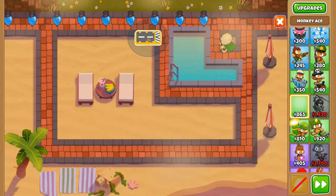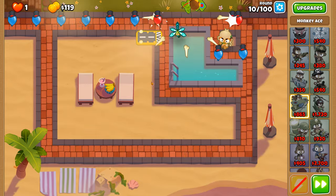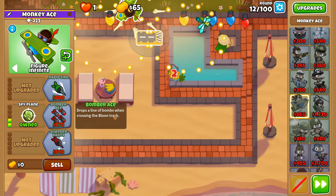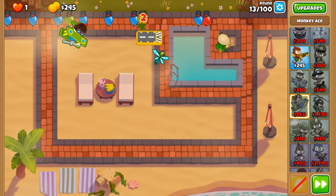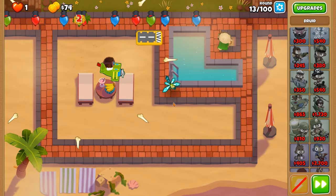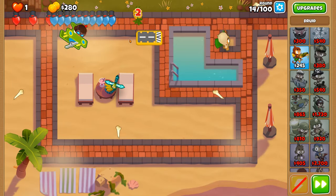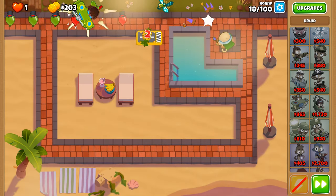Around round 10 we can afford our Ace, and I suggest putting it over here — this is just one of many possible placements that can work. In the early game we're going to have to solely rely on our Ace to pop all the camos, so as soon as you can, go up to Spy Plane and then we'll pursue top path. For some crowd control, getting Hard Thorns and then Harder Thunder will be advisable.